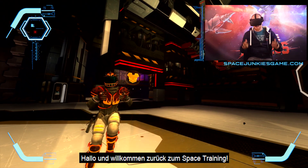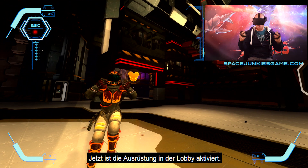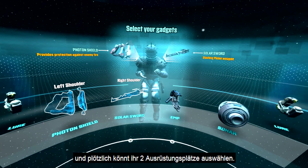Hello and welcome back to space training. Today I'm going to walk you through the equipment. The equipment is activated in the lobby — you look at your watch, you activate your armory, and all of a sudden you can select two slots of equipment.